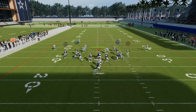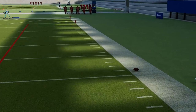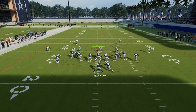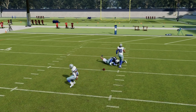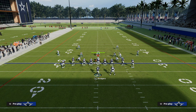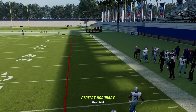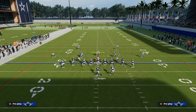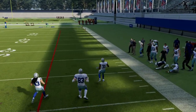Against cover two, the main read is going to be your streak. You're also going to be able to throw the outside pattern to CeeDee Lamb — you can freeform that away from the safety. You can also throw your underneath crosser. Cover two is notorious for getting high load in the flat, and that's really the best thing to do against cover two. What I'm doing when I throw these is I'm high balling and free forming at the same time to the space. Where is the space on the field and how can you get the ball there? Sometimes I need to freeform a little bit more to the sideline to get it away from the cover two. We have videos on the channel that talk about free form and how to do it effectively.